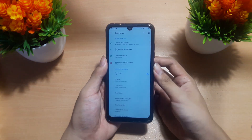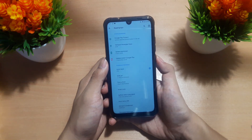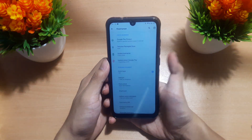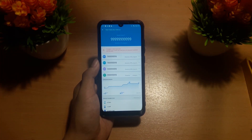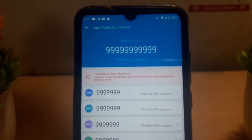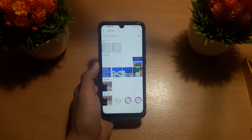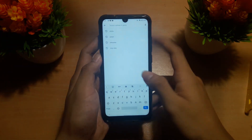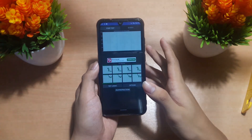Untuk keamanan perangkat, sidik jari dan face unlock bisa digunakan. Bagi kalian yang tidak muncul sidik jarinya, jalan satu-satunya adalah format data. Untuk masalah AnTuTu benchmark, poin yang dihasilkan yakni 9999 — banyak banget ya? Santai, ini cuma editan kok. Aplikasi ini sudah dihapus oleh Play Store karena dianggap mencuri data pengguna.